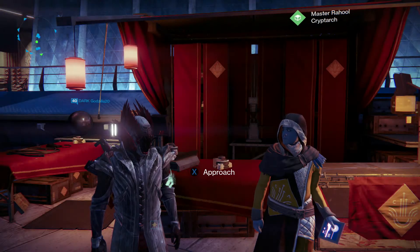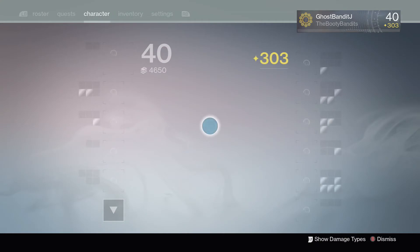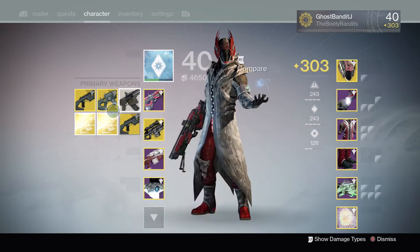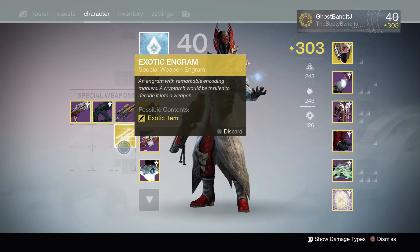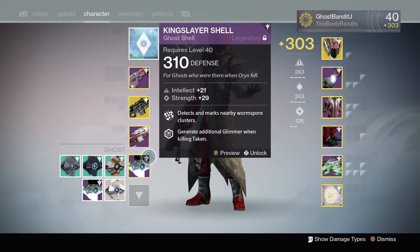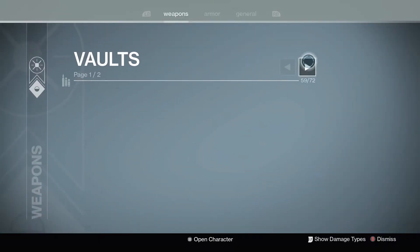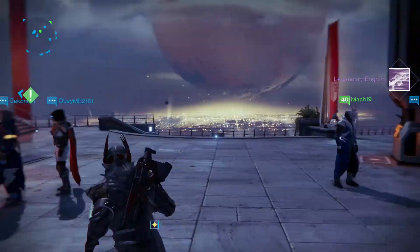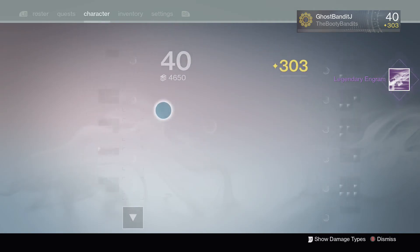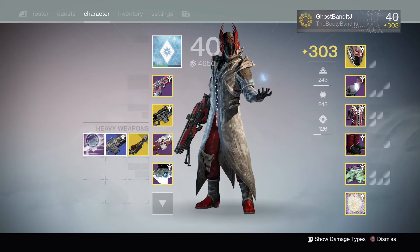Alright, so here we go. I'm going to open quite a few engrams that I've collected over the weekend — I think I started collecting these around Friday. I have two exotic primaries, one exotic special, and I want to add a legendary heavy. Two exotic primaries, one exotic special, legendary heavy.